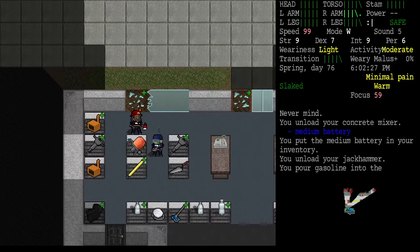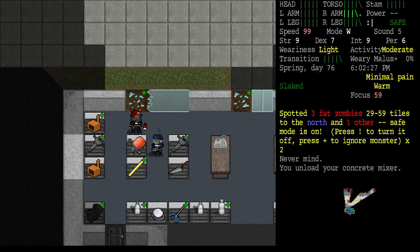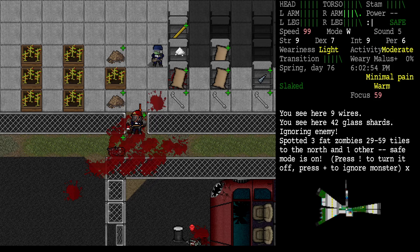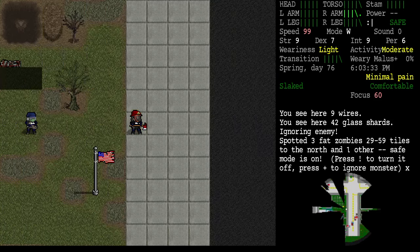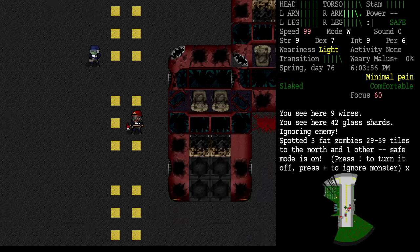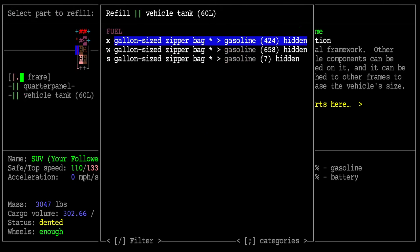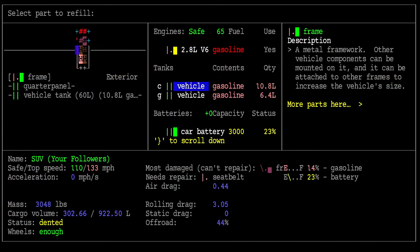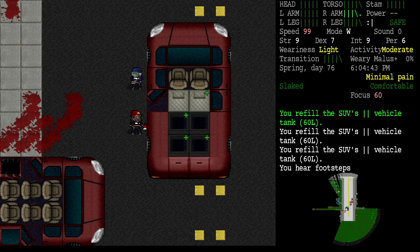We've got all the batteries from that stuff. We're seeing zombies to the north. Next stop I want to go to the gas station. I'm probably missing some good tools right here but we've still got zombies out there. I think it's safe to pull our vehicle forward. We ought to be able to refill the vehicle now. We're at about 25 liters of fuel.